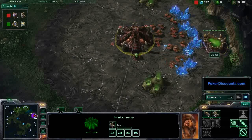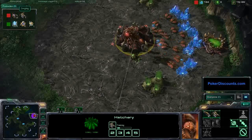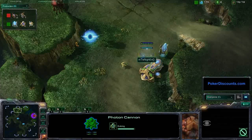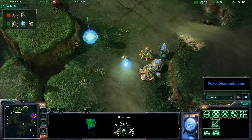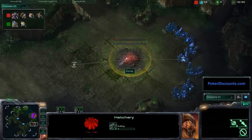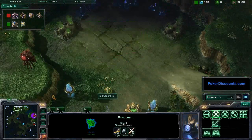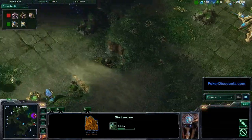He is going to get that Queen right away and not save up for that natural expansion just yet. Nightend is dropping a Cannon here, probably filling the rest of the space with a gateway and a Cybernetics Core, or even two gateways, while he gets this expansion up. Even though Sierra got that Queen first and some Lings, he is going to be the first one to drop a natural expansion. Nightend still hasn't dropped his, and he doesn't have an assimilator going either.